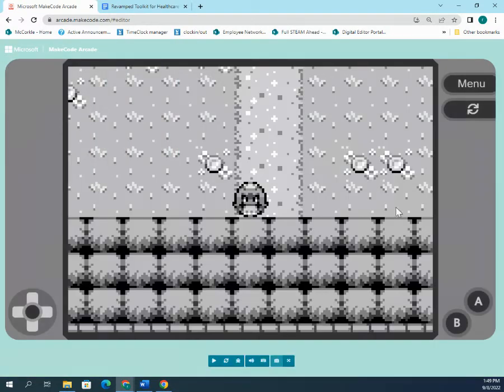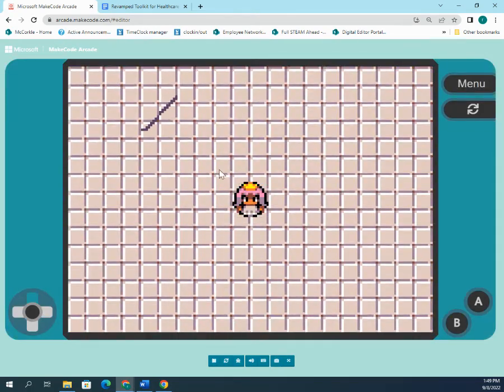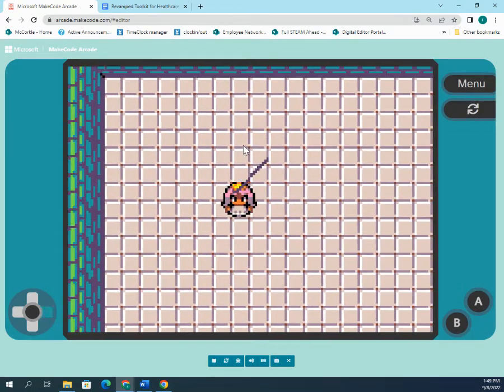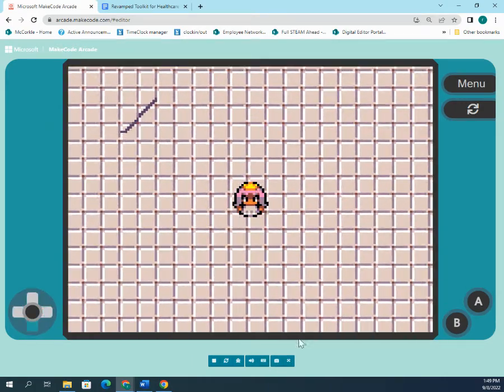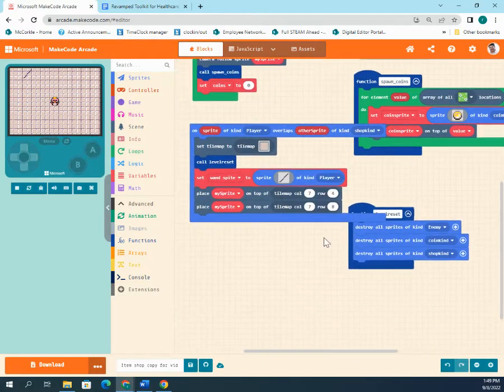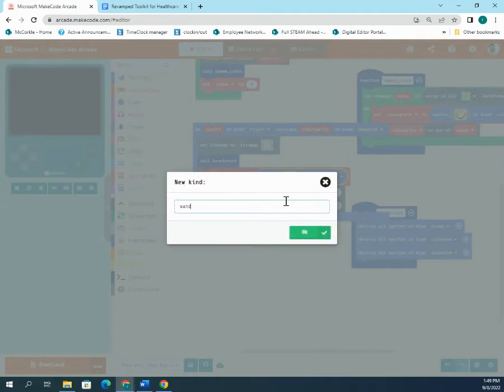Testing now shows the house teleports the player to the new map where the wand sprite appears, but the player can't interact with it yet. To fix that, set the wand sprite to a new kind called 'wand kind,' then add an 'on sprite overlaps' block for player kind overlapping wand kind.